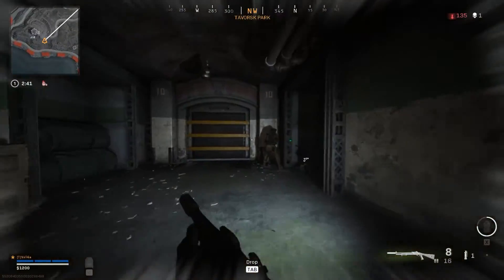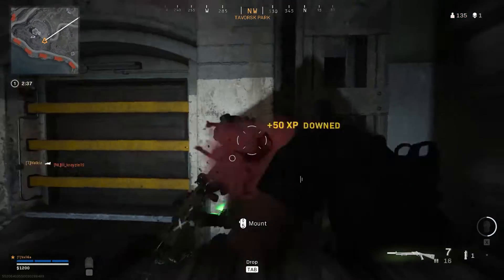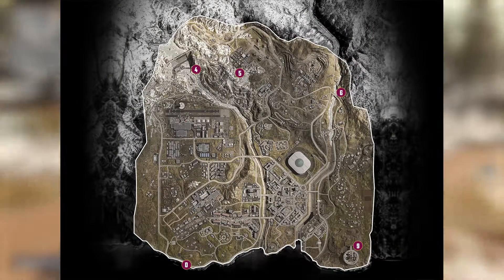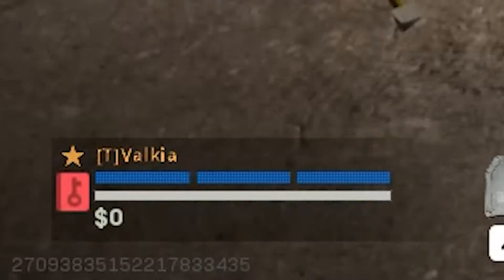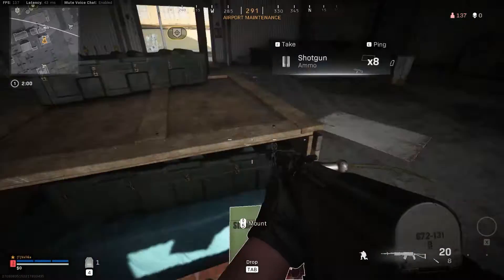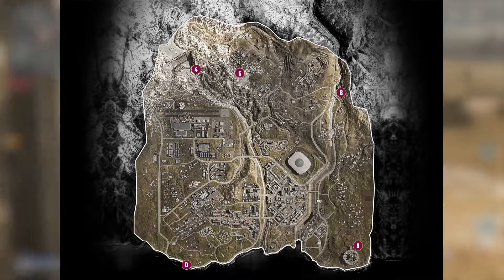I would also warn you to be wary when using the passcode console, or you'll end up like this poor fellow. Next, we're onto bunkers which will require a red keycard. To acquire a keycard, you'll have to open loot boxes until one randomly pops out. You can get them from both blue and orange boxes. When you do find a keycard, you'll be able to access any of the following bunkers.